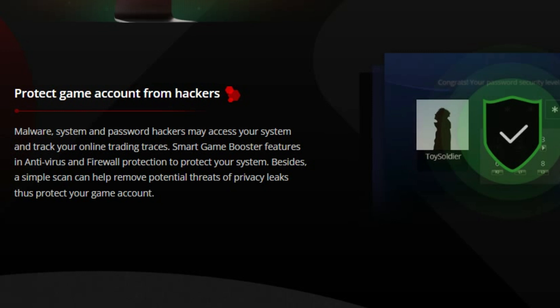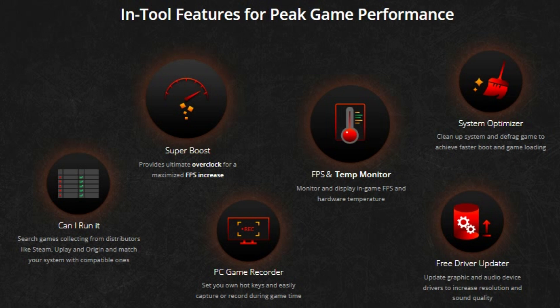Let's dive into the benefits of using Smart Game Booster 5 Pro. First off, it optimizes your system performance, making sure your games run smoother than ever. It also enhances your gaming experience by providing real-time monitoring of your system's temperature, CPU and GPU usage. Plus, it offers a one-click boost to free up RAM and close unnecessary background processes. It's like having your very own gaming assistant, making sure everything is running at peak performance. And don't forget, it also includes a powerful anti-virus to keep your system safe from threats.